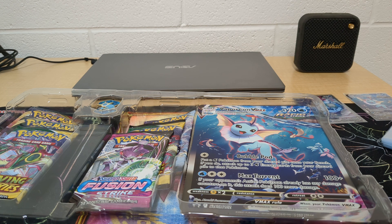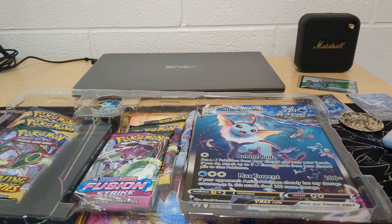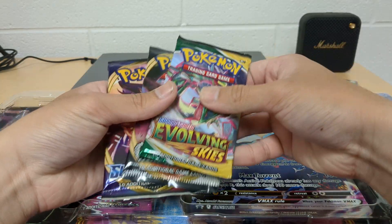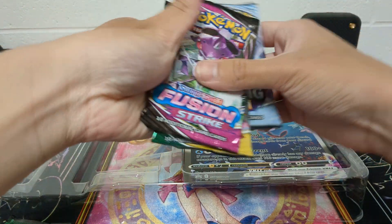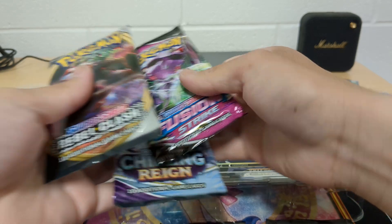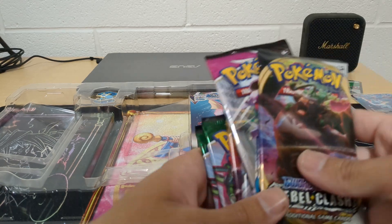It's a card. It's a coin — it's cool. What do we got? Sword and Shield, Rebel Clash, Evolving Skies, Fear and Strike, Evolving Skies and Chilling Reign. Evolving Skies is supposed to be the best. Let's go with this. Water, from what I have seen-ish. I'm not big on all that.